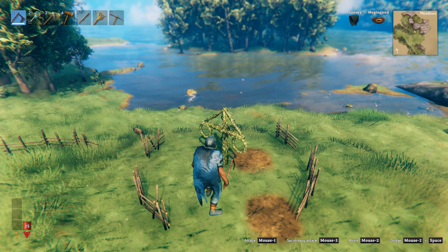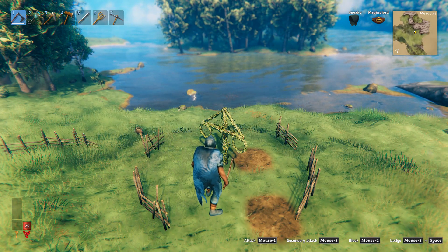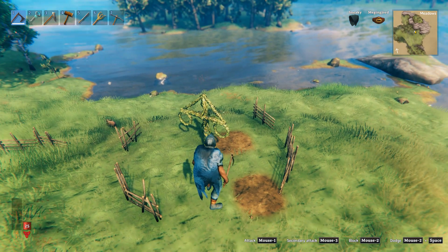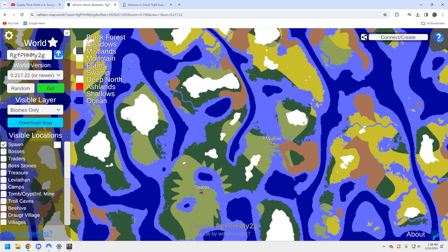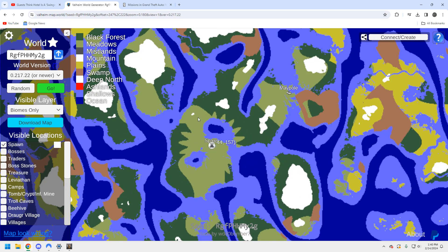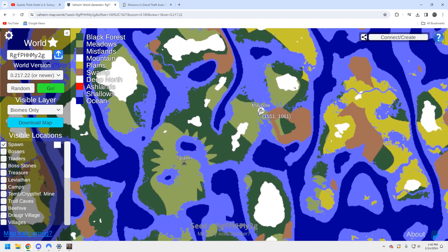It's not too bad — how you get over here is going to be on you. Once you get here this is a great place to set up a base. Let's take a look at the Valheim world generator. Here we are — it's a fairly good-sized starter island. Here's your spawn, and it goes all the way up here. Here's the maypole, and here's that swamp.